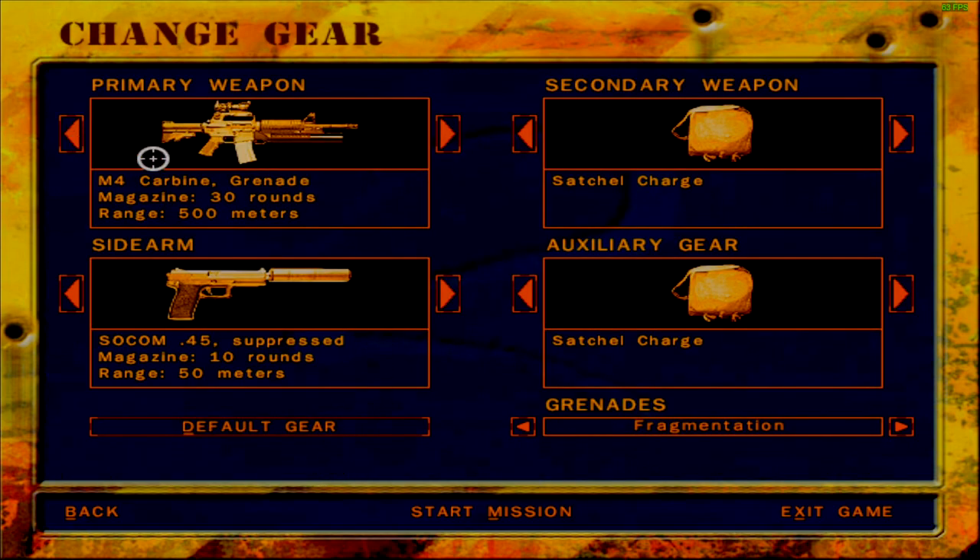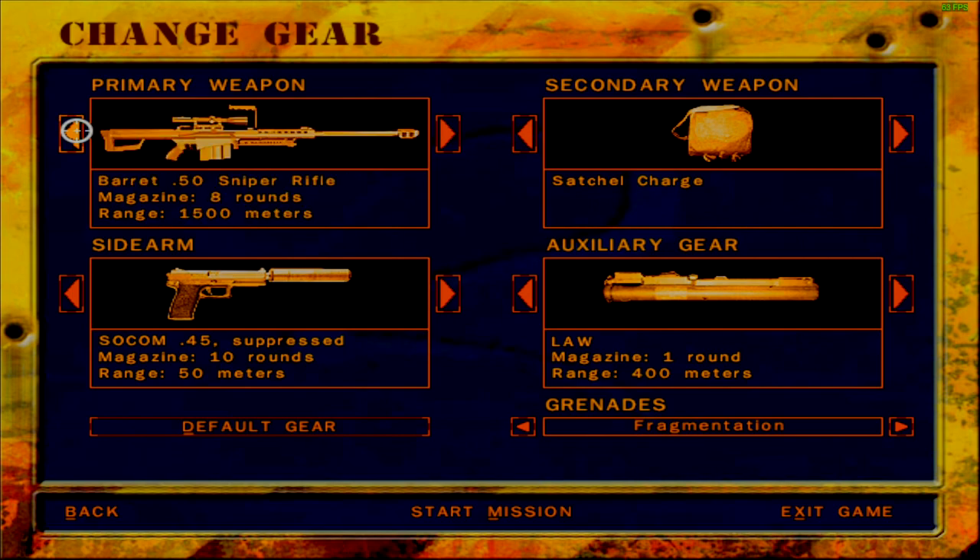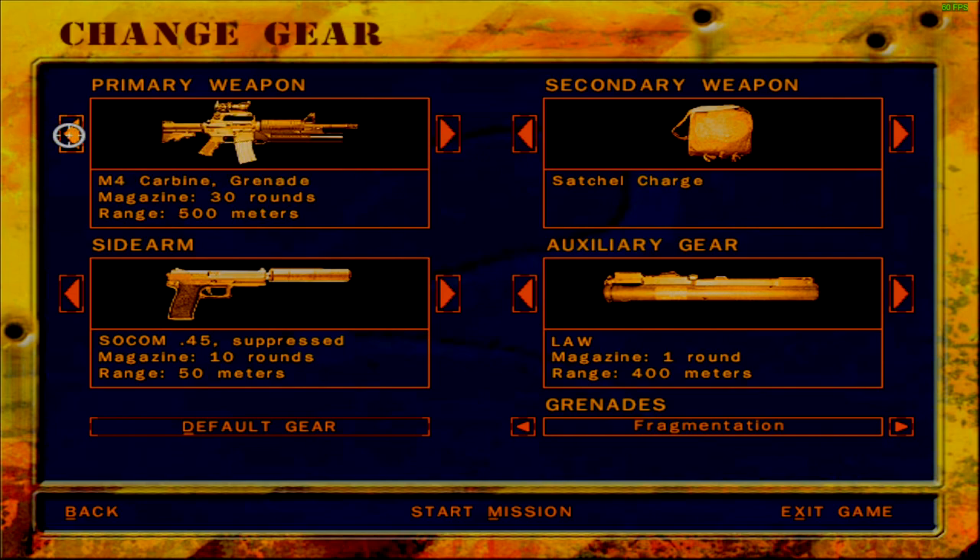I think the M4 grenade launcher would be a better option. I would rather take a LAW because I think one or two satchel charges should be enough for the train. I'm torn between taking the SAW and the M4 with the grenade launcher. Honestly in a bind here, but I'll take the grenade launcher — it should come in handy to clear out the train later. Let's go ahead and begin this mission.